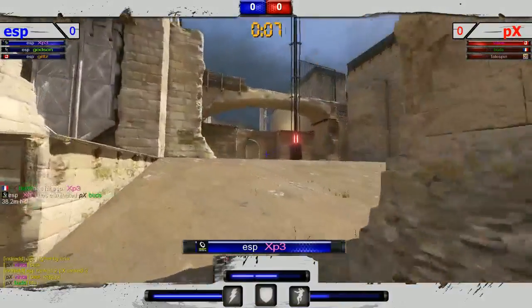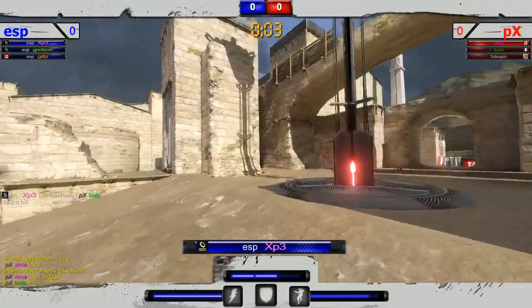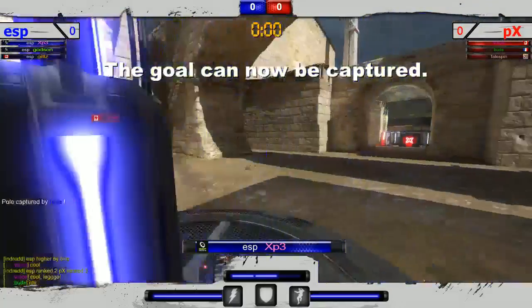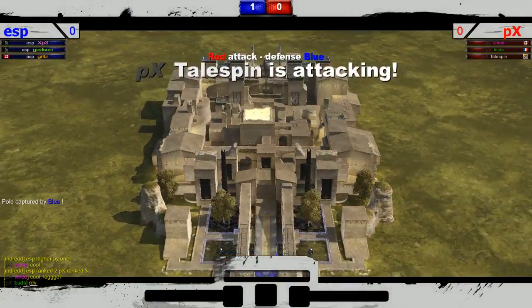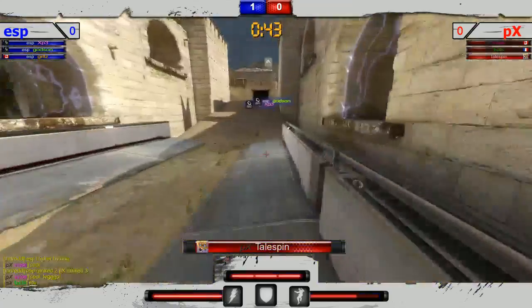Buds is taken out in return and Vince is going to have to clutch this defense. He's not at the pole — this is going to be very dangerous for him to get to the pole, and he also has to get two hits coming out. And yes, immediate capture by XP3. ESP is up one to zero, and that is the first attacking round — first point goes to them.